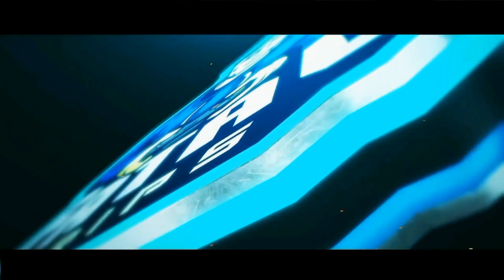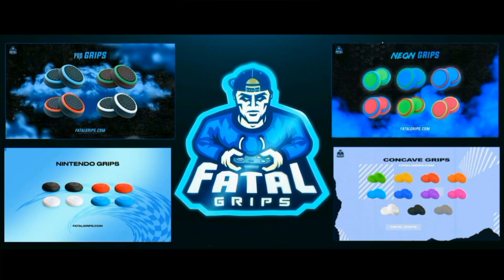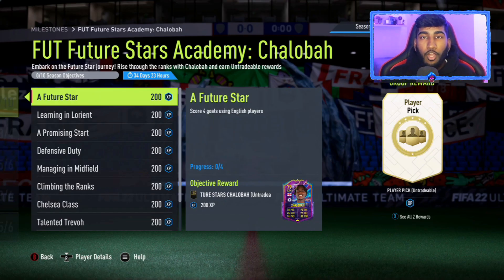If you're looking to accessorize your controller and give it a new and improved look, check out Fatal Grips. They do joystick grips and controller skins that look and feel amazing. The grips and skins come in an array of different colors and styles, and use code KN10 to get 10% off at the checkout. The link will be in the description.